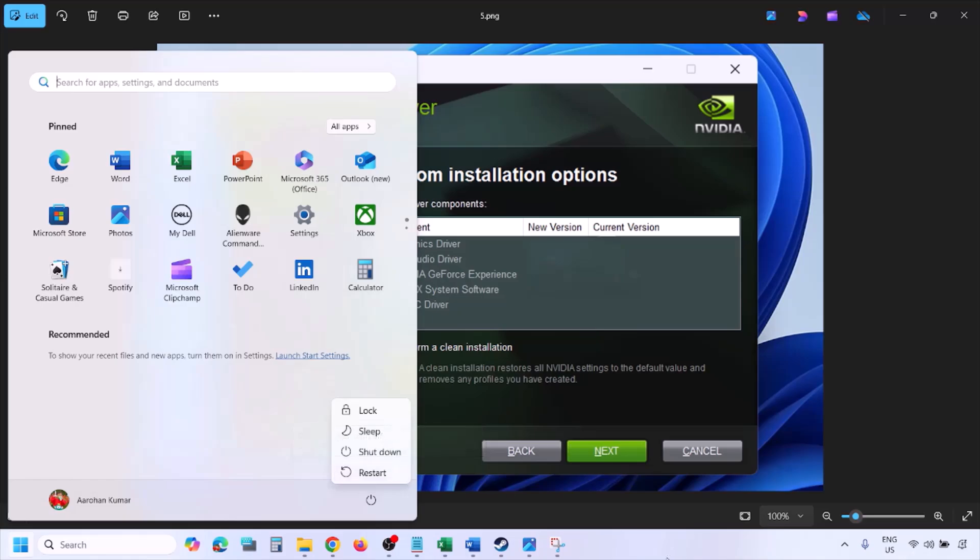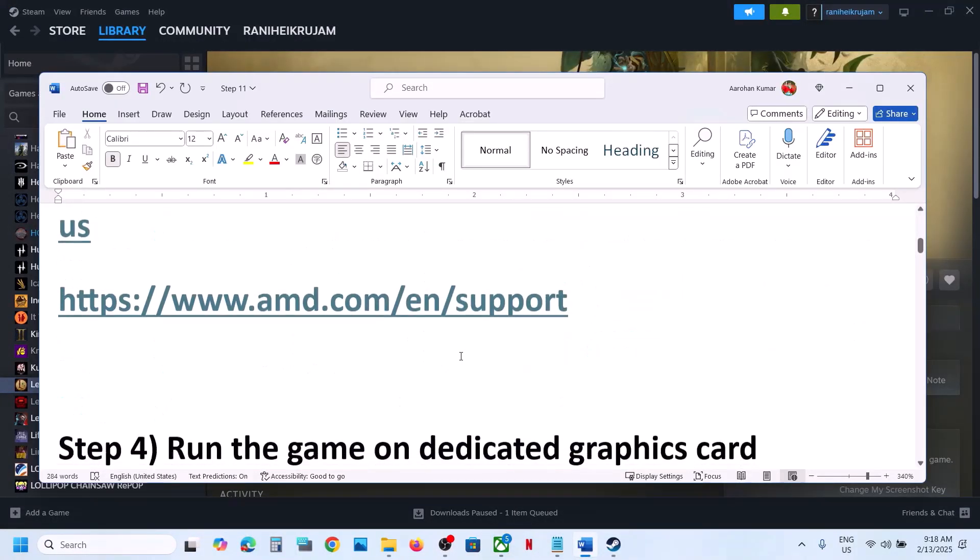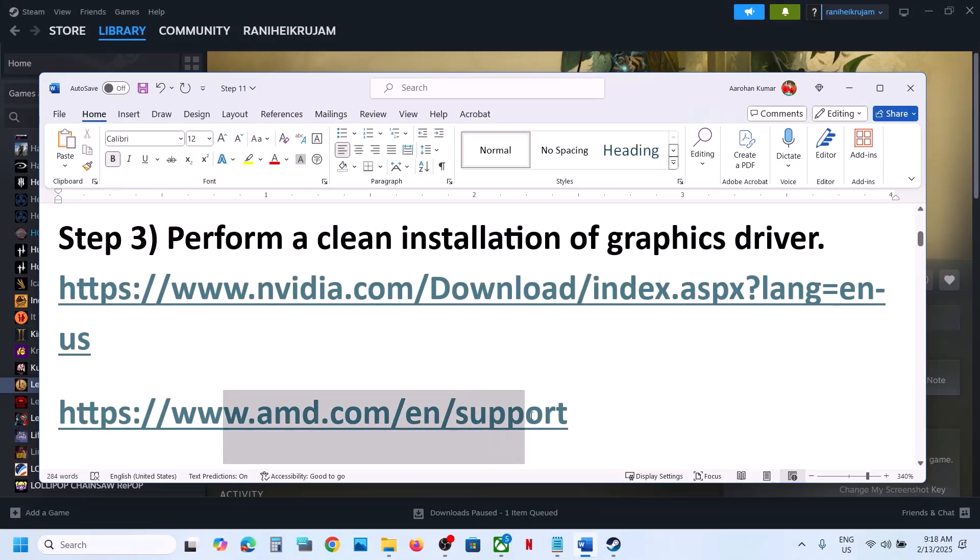For AMD card users, go to the AMD website. First uninstall the current version of your graphics card driver, then restart your computer. Go to the AMD website, select your graphics card, and install the latest driver. Restart your computer again and then launch the game.